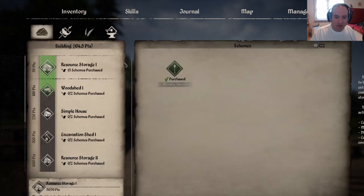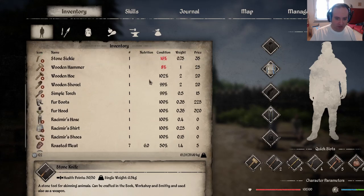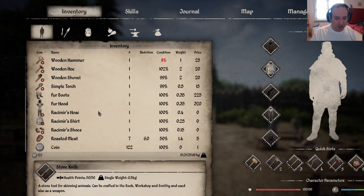Is the same true for the technology? No, the purchase technology is still there. Let's real quick check the inventory. We should build a new stone sickle and wooden hammer. Condition 102%. I think they did revamp the conditions. And there we know what we're going to eat first — the roasted meat. The roasted meat would have only a condition of 50%.